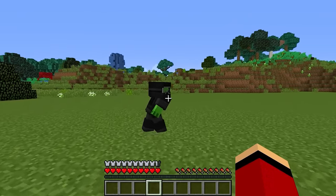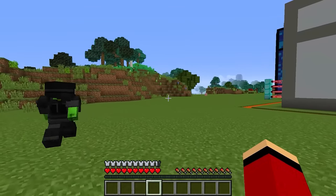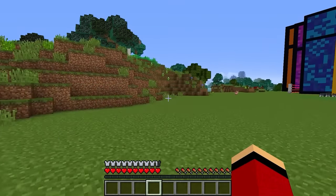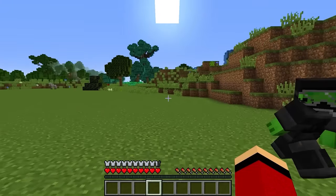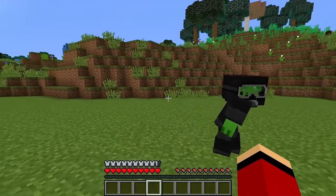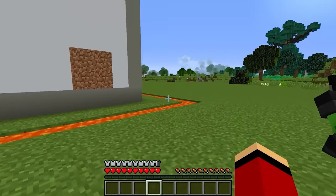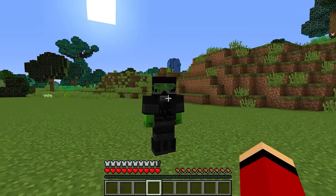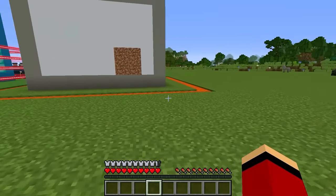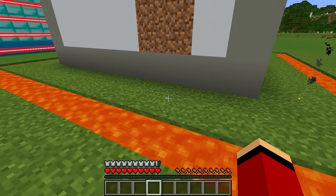He's only guarding the entrance. The plan is to sneak to the back of the house. Let's go, right behind you. He hasn't noticed us yet. Be stealthy, Mikey. Hang on, stop. There's no way to get past the lava moat. Take a good look — it's not that big of a deal. We can just hop right over!